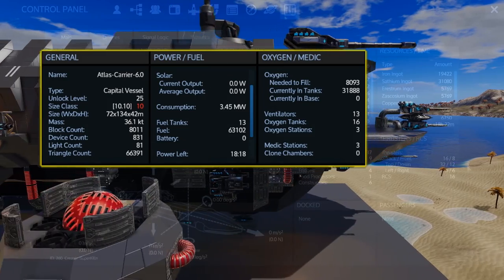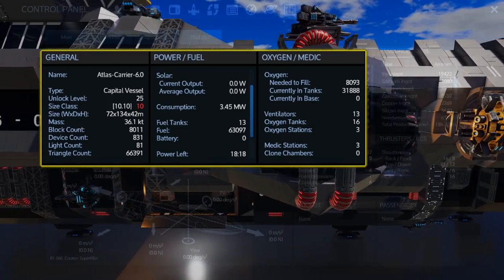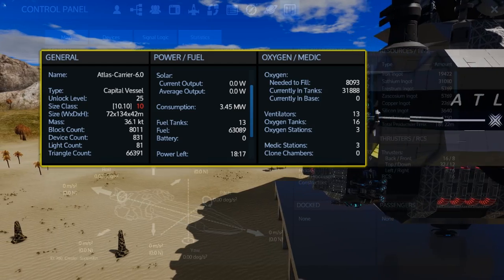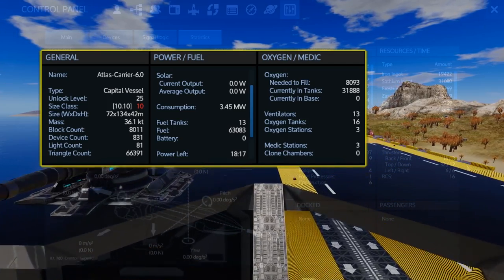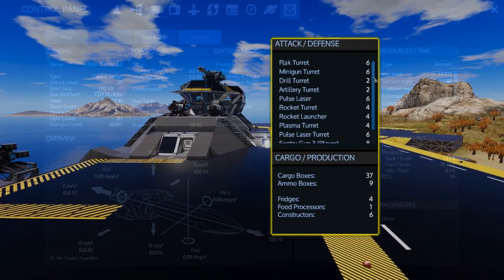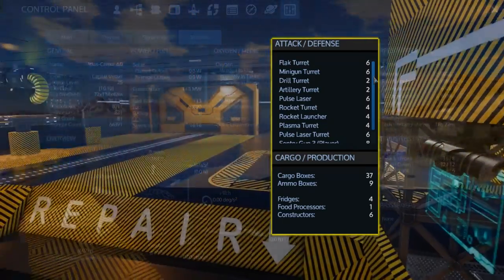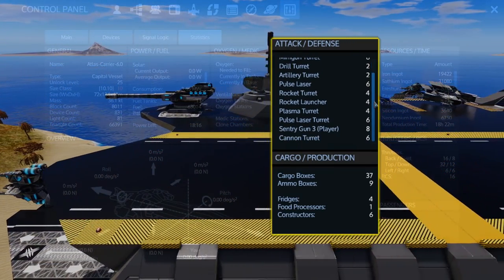Once again, this is the Atlas Carrier 6.0. It is an unlock level 25, size class 10 capital vessel. With 13 fuel tanks it can hold over 63,000 fuel, giving you about 18 hours of use with the thrusters and RCS turned off. Coming with 16 oxygen tanks, it can hold 32,000 oxygen spread across 13 ventilators, 3 oxygen stations, and 3 medic stations for healing. The Atlas is of course a heavily armed ship. It comes with 6 flat turrets, 6 minigun turrets, 2 drill turrets, 2 artillery turrets, 6 pulse lasers, 4 rocket turrets, 4 rocket launchers, 4 plasma turrets, 6 pulse laser turrets, 8 sentry guns, and 6 cannon turrets.